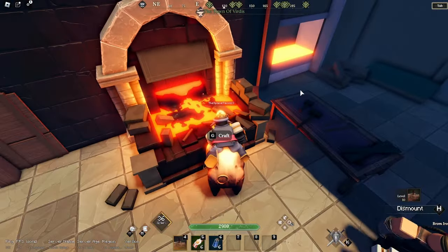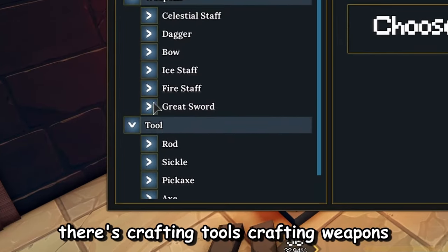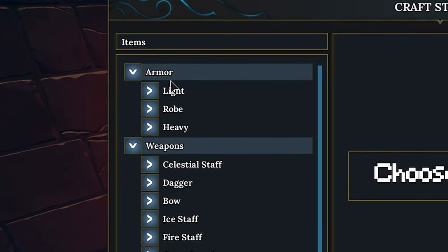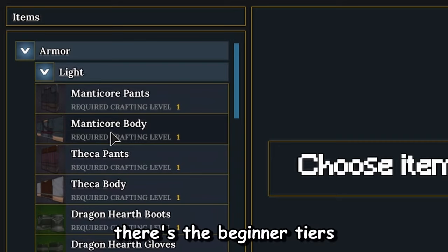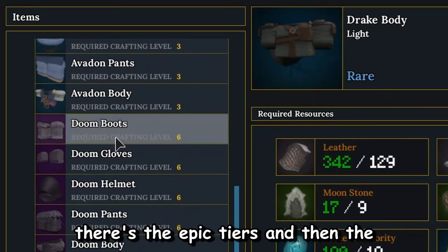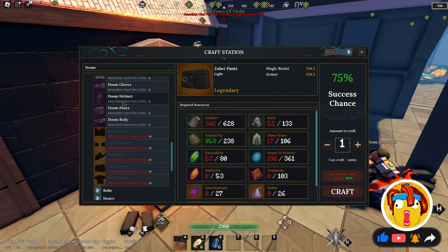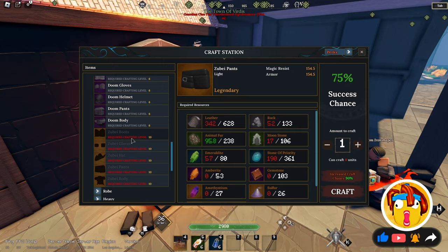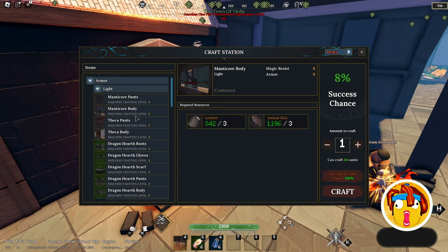Here's how it works. Go to a crafting station — there's one in the town of Viridius. Once you're at the crafting station, there are three types of crafting: crafting tools, crafting weapons, and crafting armors. Within those items, there are different tiers of crafting levels: beginner, uncommon, rare, epic, and legendary tiers. Each one requires you to have different crafting levels, and in order to get crafting levels, you just have to start crafting.